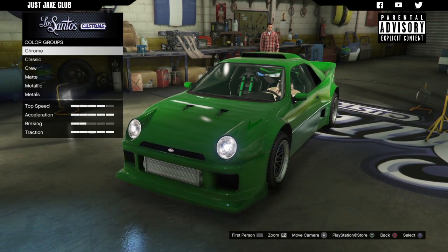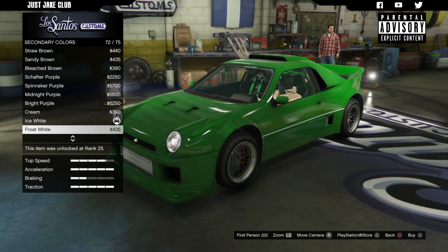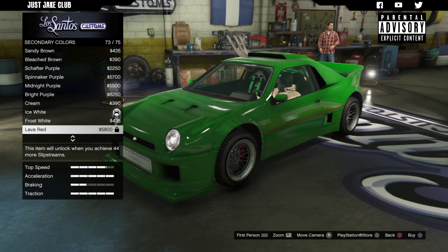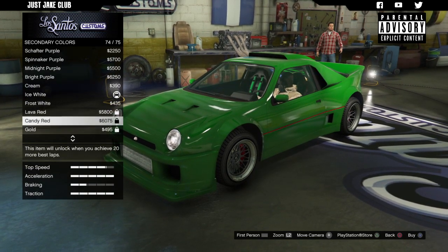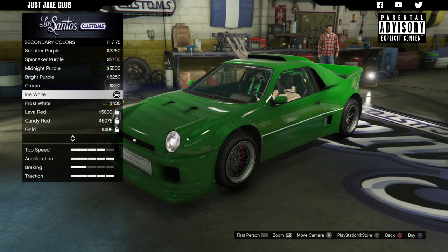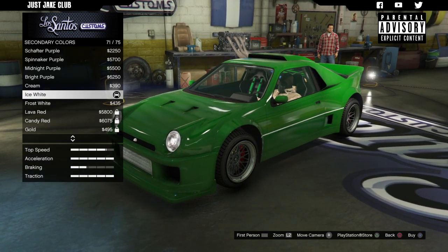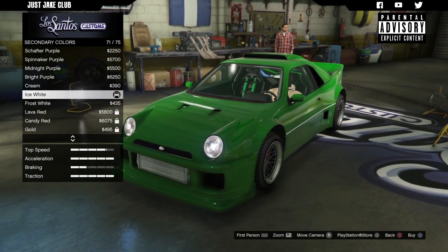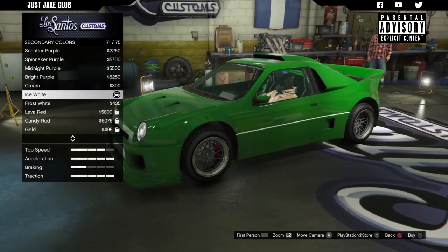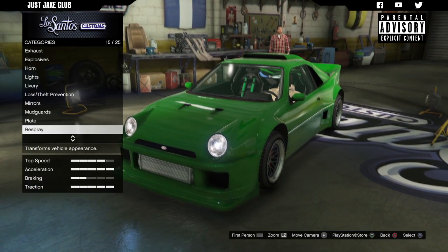Then we're going to the secondary color — also going classic. At the moment it's ice white and I can see it's changing that stripe and the little detail on the seats. I'm going to stay ice white because frost white is a little bit darker and ice white pings a little bit nicer. I don't mind that white stripe going across there either.